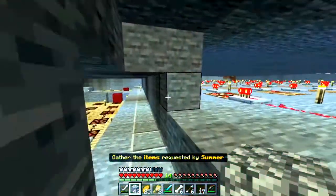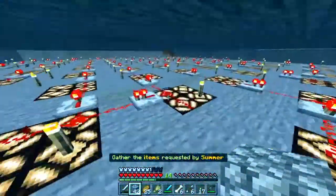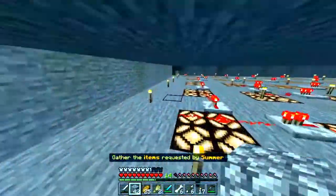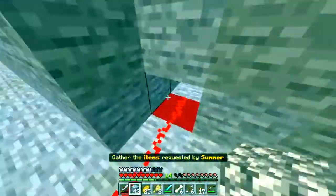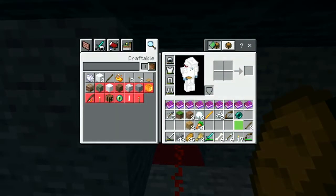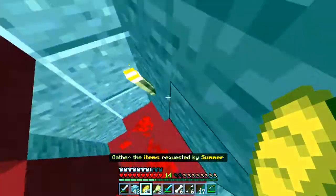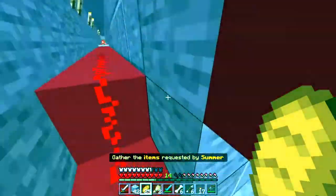It seems like there aren't any easter eggs in here — oh, those are the ceiling lights. Anyway, it seems like there aren't any easter eggs, it's just the redstone. I have one more idea: a fun thing to do — just climb the mountain and see what's at the top.